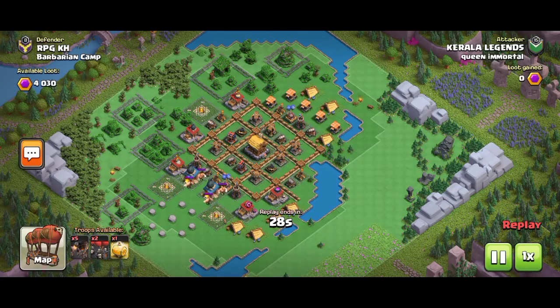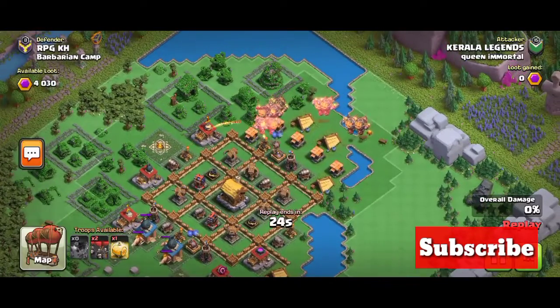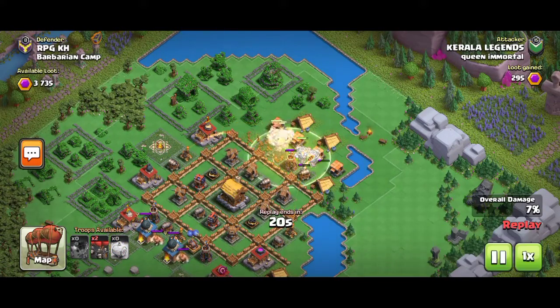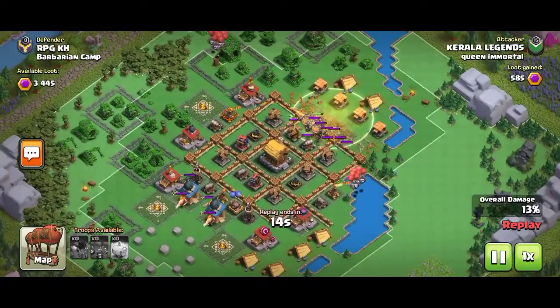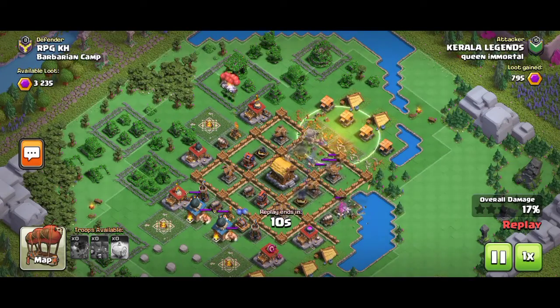In this attack we have taken 5 rocket balloons, 2 skeleton barrels, and the healing spell. First, we have to take down the air bombs using the barrels and the healing spell. Use the skeleton barrels by aiming at the air defences.